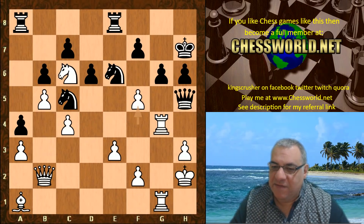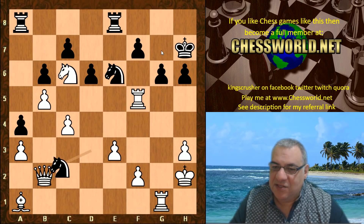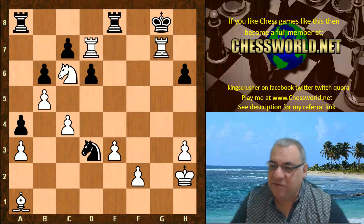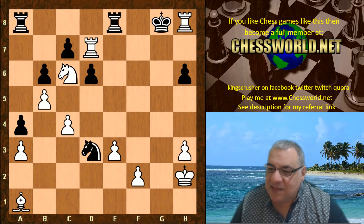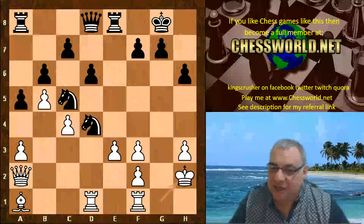This scenario with f5, Rook f4 — the knight can't take because of Queen g7 mate. And here this is just absolutely winning — it will be absolutely crashing through. This variation demonstrates some of the features of this position: the g-file can be a total nightmare. Knight takes d4.